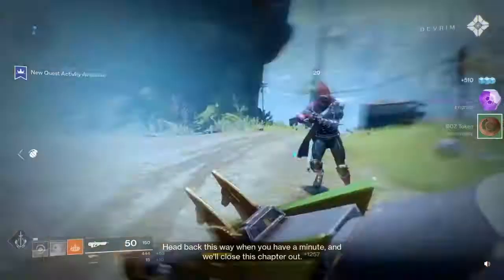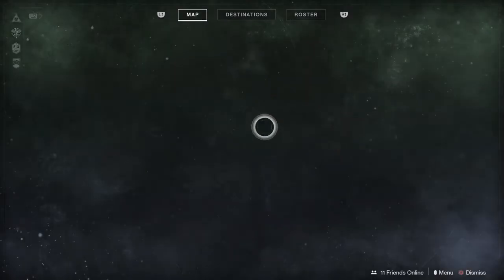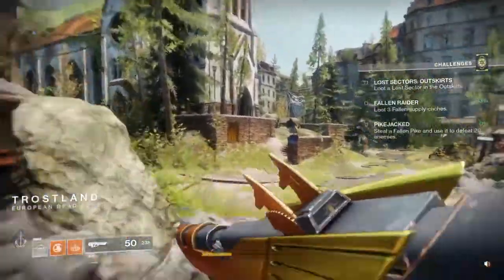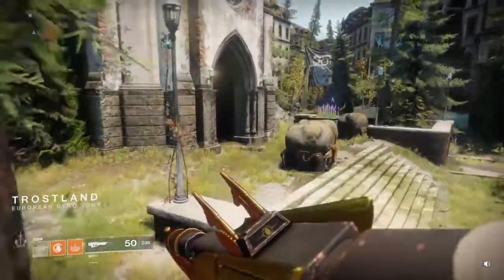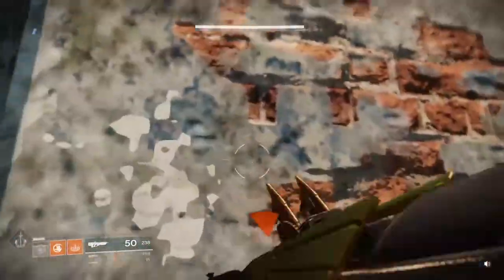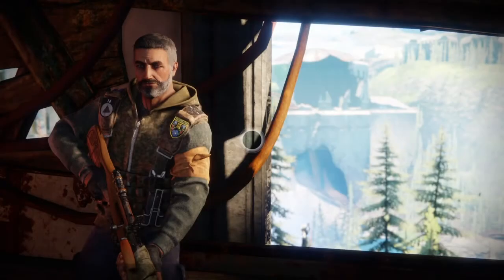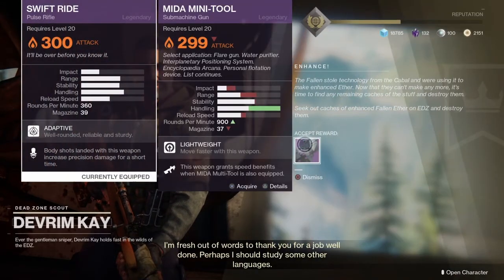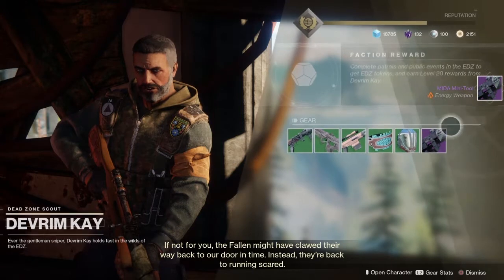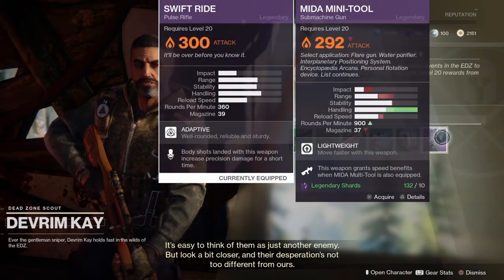Once you kill the Servitor the mission is complete and you will have to go back to Devrim in the Trostland. If you just fast travel to him he will give you the Mida Minitool to do the next portion with. You don't necessarily have to use the Mida Minitool but it is a good submachine gun to use if you are going to do this part. After you have unlocked the Mida Minitool it is something you can actually buy from him at any point.